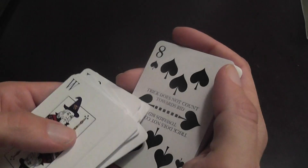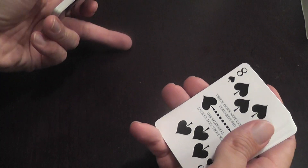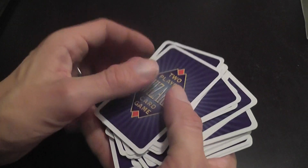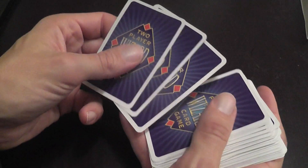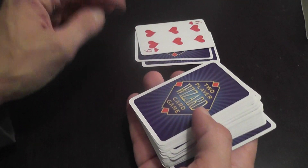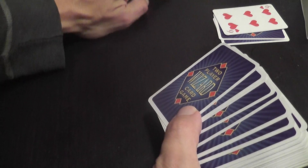The Eight of Spades means this trick doesn't count towards bids. When somebody plays it and someone wins that trick, that win is negated - the trick is played as normal and determines who goes first next, but it does not count for bids, which can be great. The deck has about 36 cards: at the beginning of each round you shuffle all cards, set three aside face down, flip the first one face up to determine trump, and the other two are left unseen - so you cannot count cards perfectly.